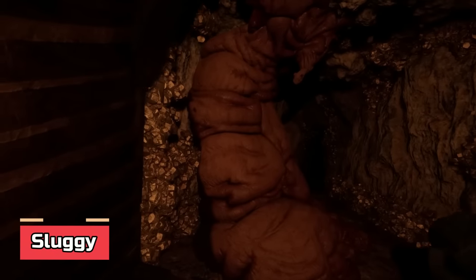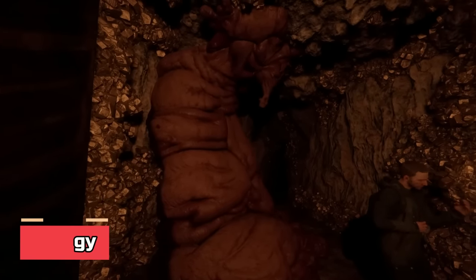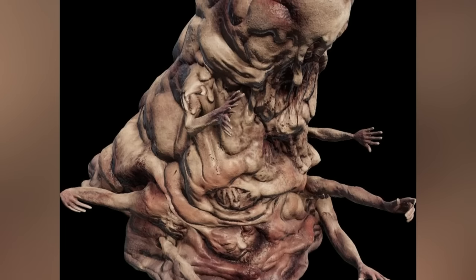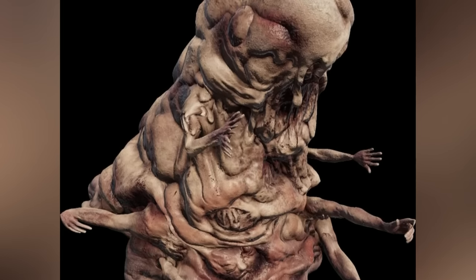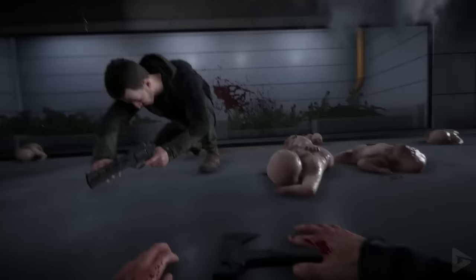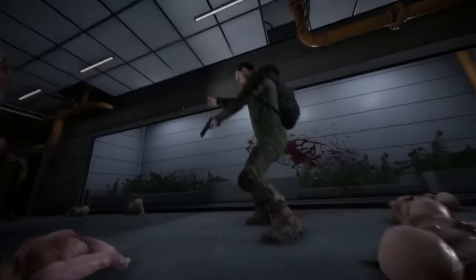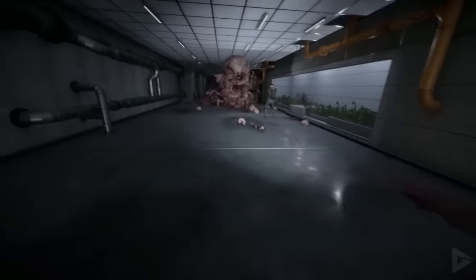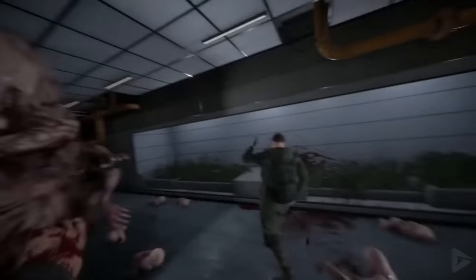Sluggy — a massive pile of flesh and bones with multiple body parts randomly joined together to form a gigantic stature. It not only blocks your path but also distracts you by throwing babies at you as a defense. This vicious monster appears towards the end of gameplay, so hopefully by then you will have learned enough skills to deal with this colossal threat.